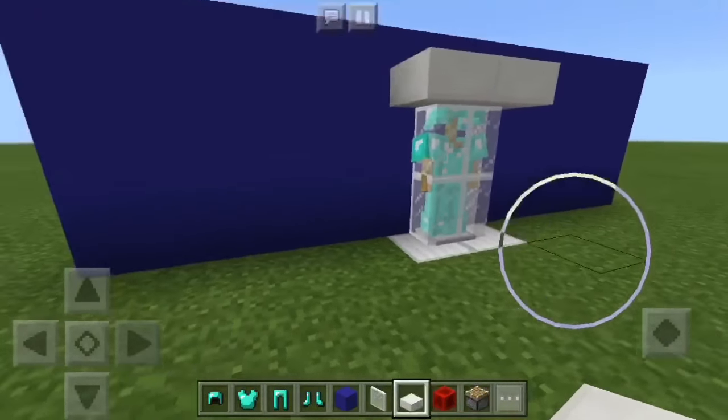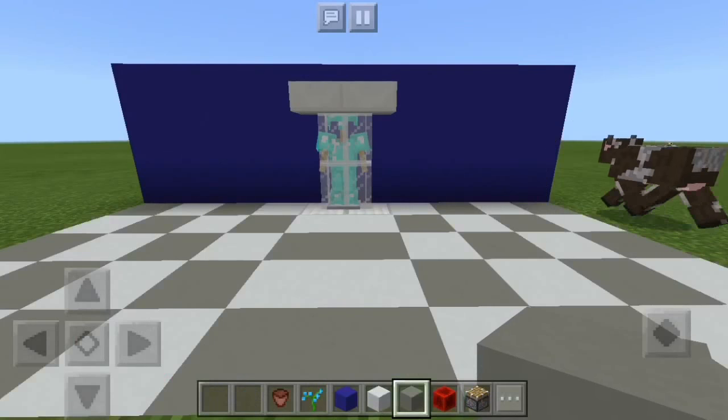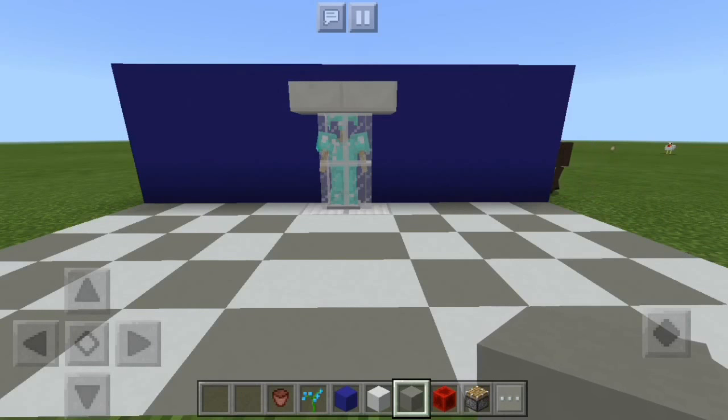And now you're basically done. For the decorations part, you can go ahead and make yourself the ground. Once you finish the floor, you can make some shelves and you're done.